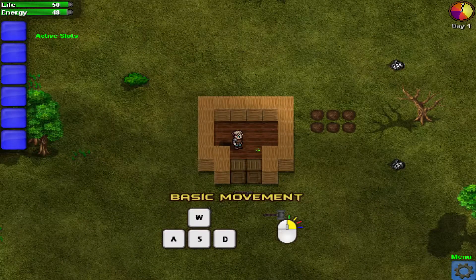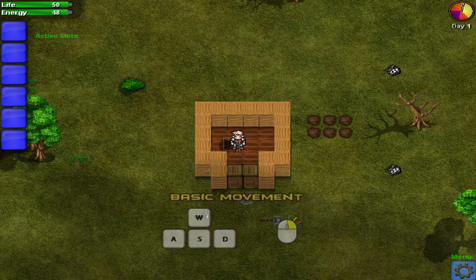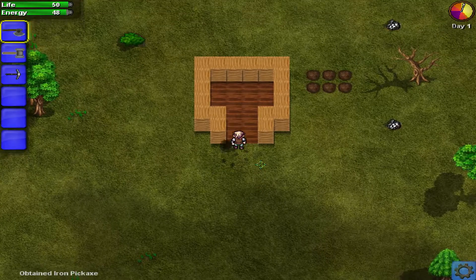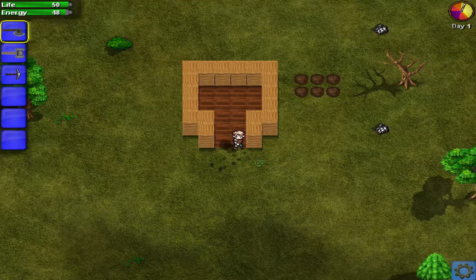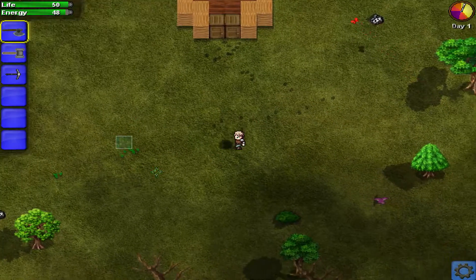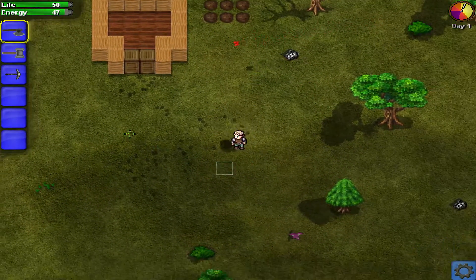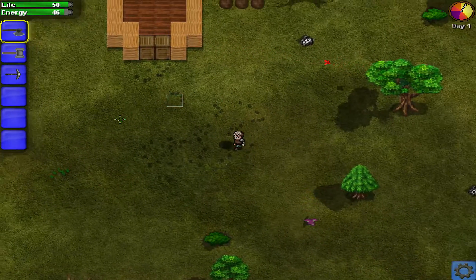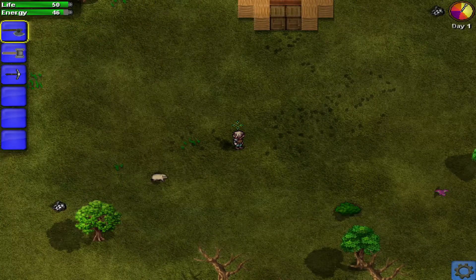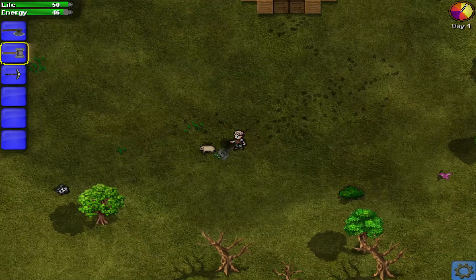Basic movement is WASD and right click is something — I thought it was this hammer, but no. So what do we have? We've got an axe, a hammer and a pickaxe. I prefer WASD.